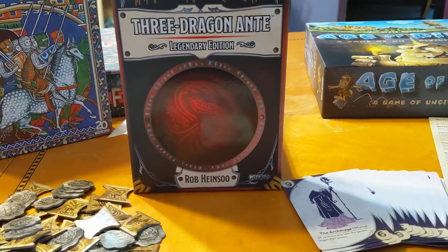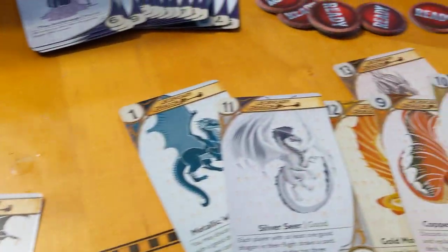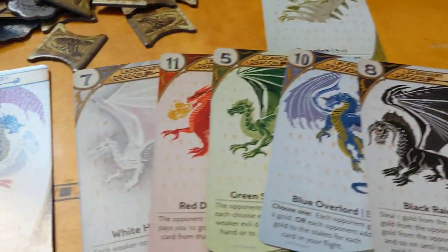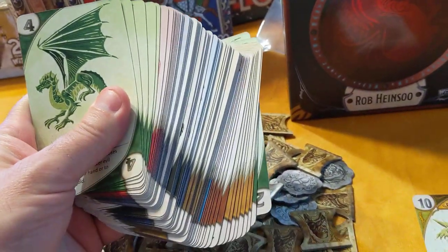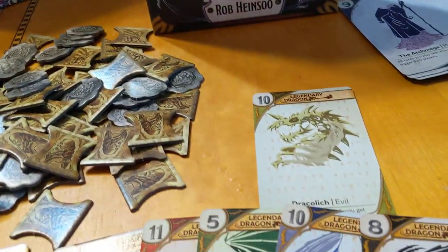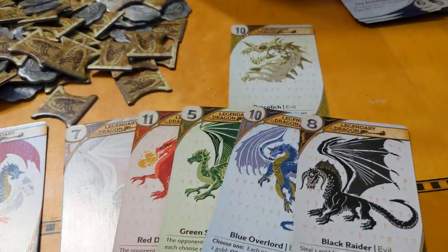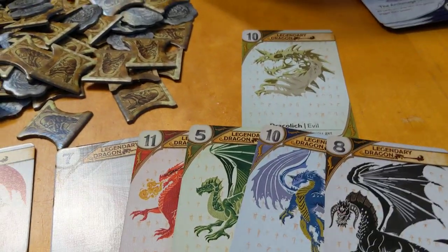The idea behind this game is you are trying to build a flight of 3 Dragons. Here we have all sorts of Dragons on the table, and I have these specific ones out — they are the Legendaries of each color. There is an entire deck full of all the different colored Dragons. Everybody is dealt cards, and you are going to take turns going around the table, one at a time, playing a Dragon.